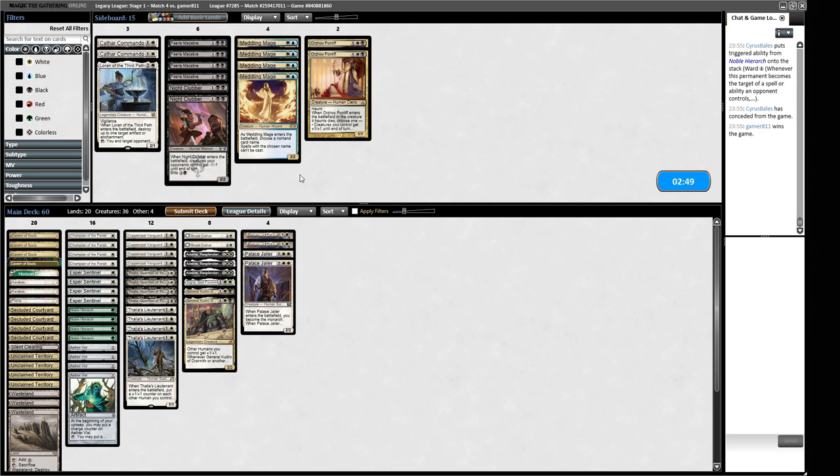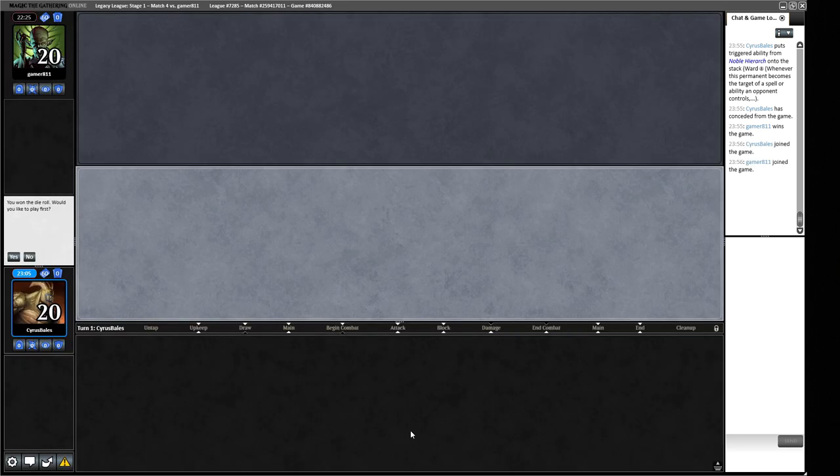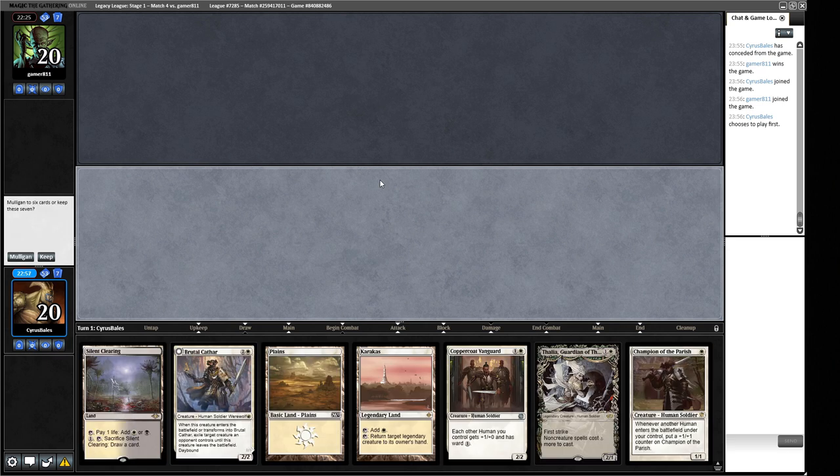We consider sideboarding changes. We might run it back. We could have kept playing game one and hoped to draw Aether Vial, but our opponent had the Initiative and was going through the Throne of the Dead Three. We keep our opening hand for game two — we have a basic land, a pretty good curve with one, two, three drops. We can take out Magus of the Moon. Our opponent might mulligan heavily to it because of how good it is against our deck.